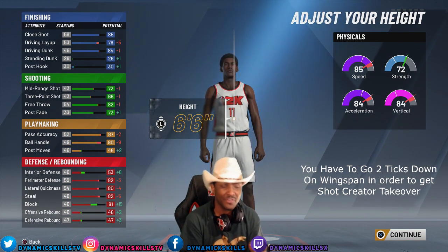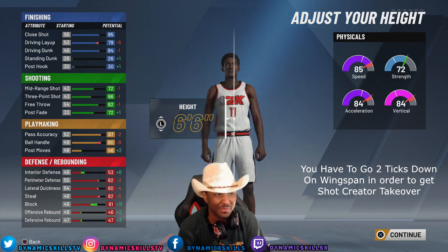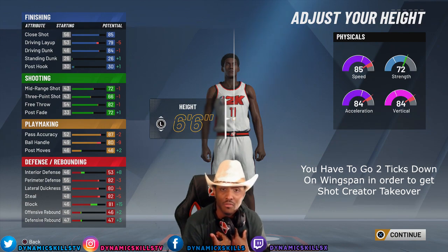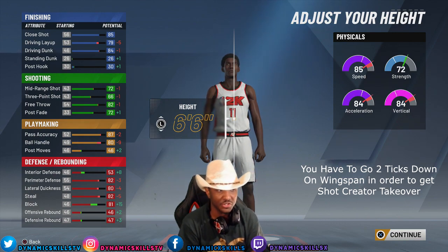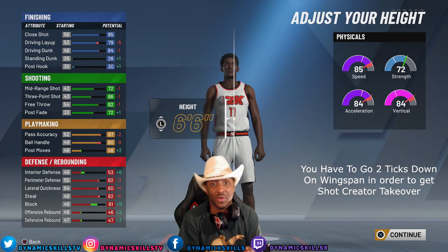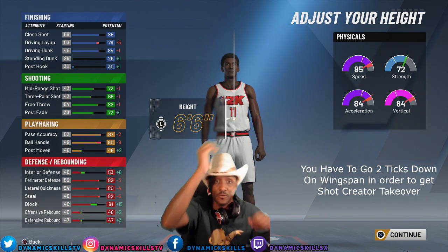My pass accuracy is still an 87, which is good. My ball handling is still an 80. My mid-range went down to a 72, and my three-point went to 66, but that's fine because I'm going to have shot creator takeover. My dunk is still good. Driving layup is still good. Close shot is still good. Speed is 85, acceleration is 84, strength went up, and my vertical is 84.